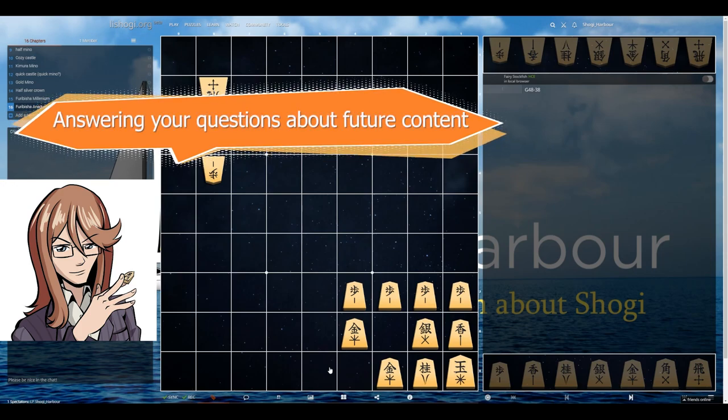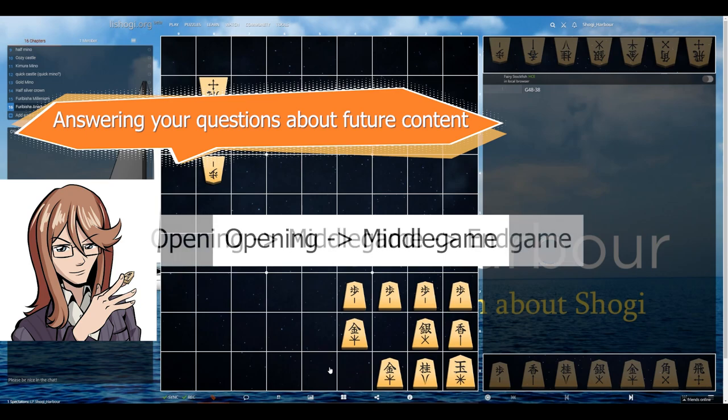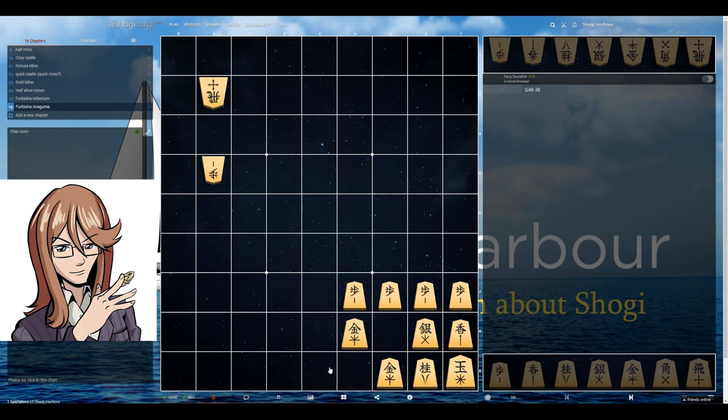I got a few comments about this, so I'm just going to answer on the video as well. Currently, we are covering the opening phase of the Shogi game. I know you're all interested in how these castles work in practice — for example, how we can break or defend them — but this would be more about the middle game or even closer to the end game. We are eventually getting there, but I think it's important to first finish one thing and then start another. In the next video we're going to cover double static rook castles, and perhaps double swinging rook castles in the same video. We're going to go into the territory of Vertical Shogi, so I will see you there. Bye bye!